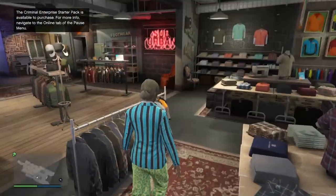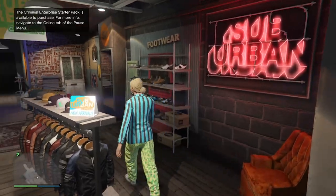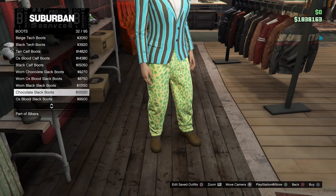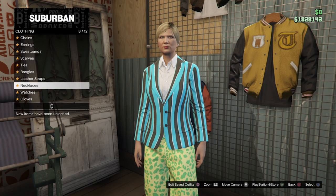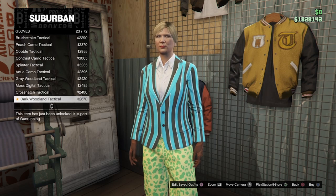Once you have purchased the pants, head over to the shoes section, select boots, and scroll down until you find the chocolate slack boots. Then head over to accessories, scroll down to gloves, and scroll down until you find the light woodland armored gloves.